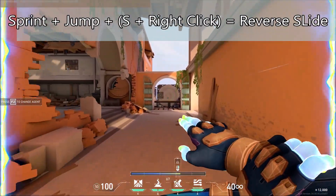Once again, while sprinting, jump and simultaneously press S and right click. Easy.